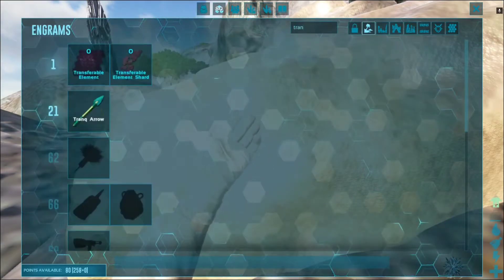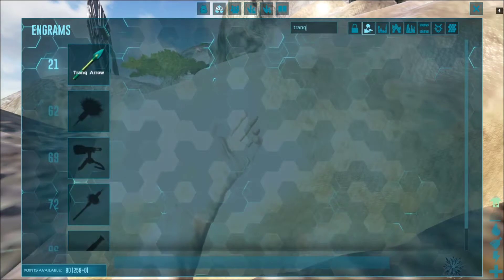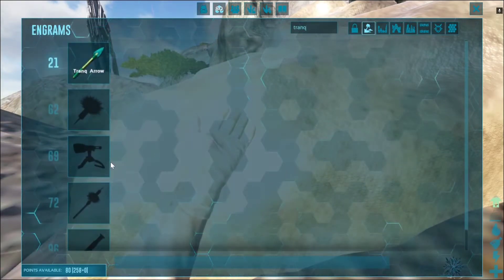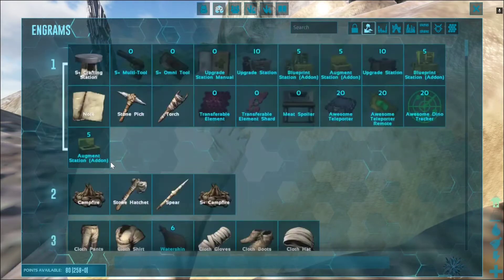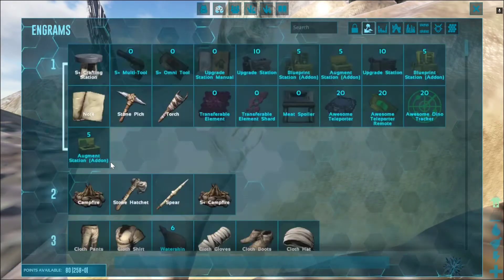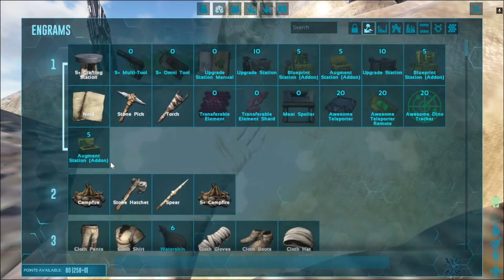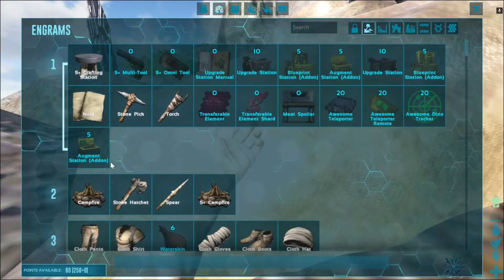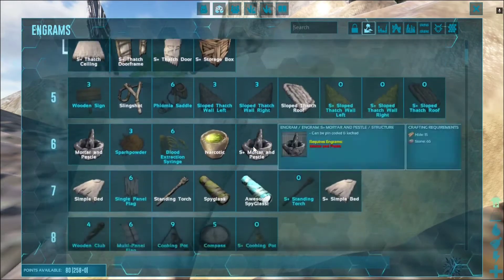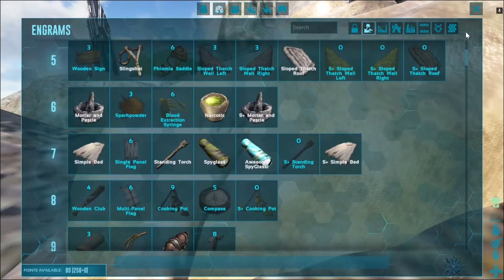Let me check what tanks are included in this mod. It seems we just have the normal tank stuff. Does Extinction Core not have any narcotic stuff? That can't be possible — I'm pretty sure there is narcotic and knocking out stuff in Extinction Core. I'm 100% sure.